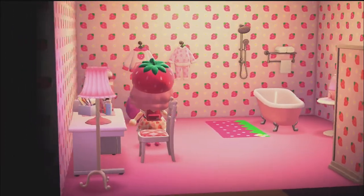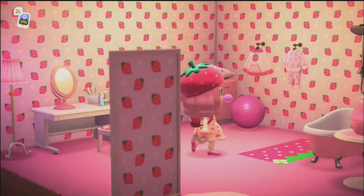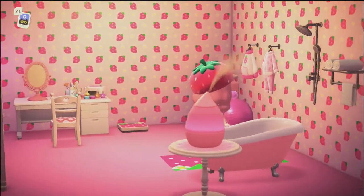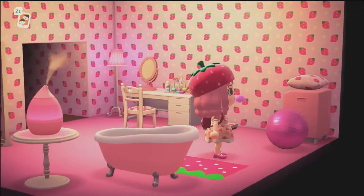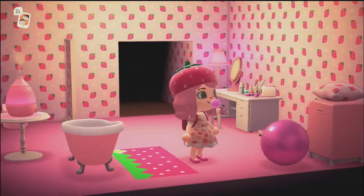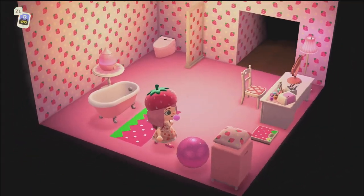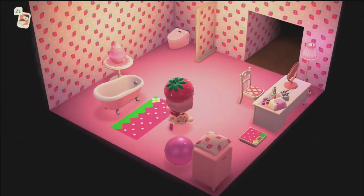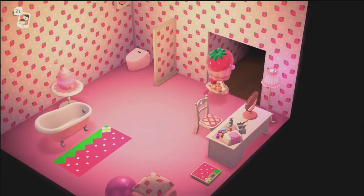And over here you have the shower and exercise ball, a little vanity set — it is very adorable. I like the little bath mat too, you can just step out. Bouncing the ball. And you can check your weight on the scale — oh my goodness, the scale is cute too.